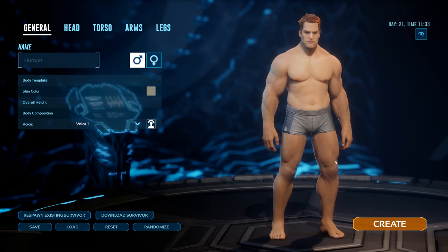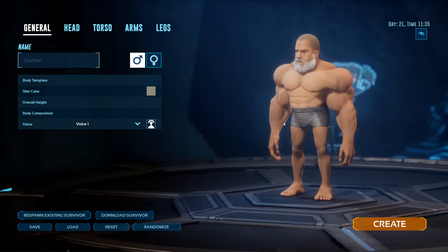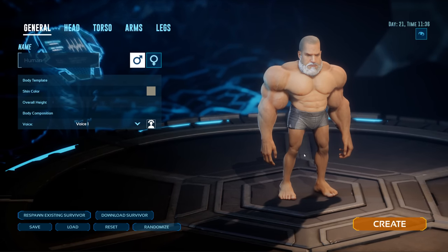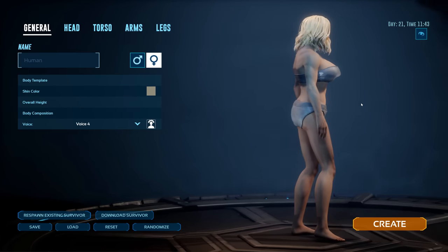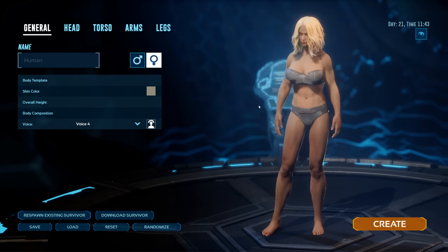The game begins with character creation. There's nothing too tricky here - it's all aesthetics. If you want to be a regular Joe with a totally realistic male body, you can do that. If you want to be a very small person who spends way too much time on the weights and not enough time on the treadmill, you can do that. And if you want to be a blonde lady with massive bazonkas, you can do that too. So let's give this girl a name and jump in.